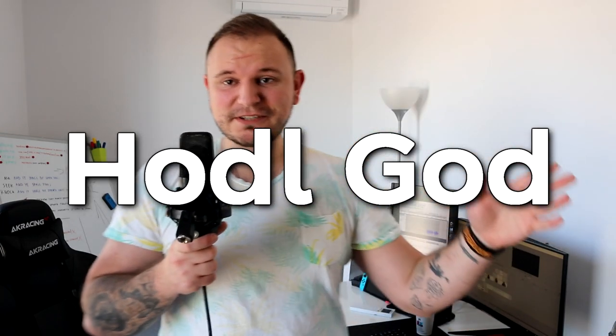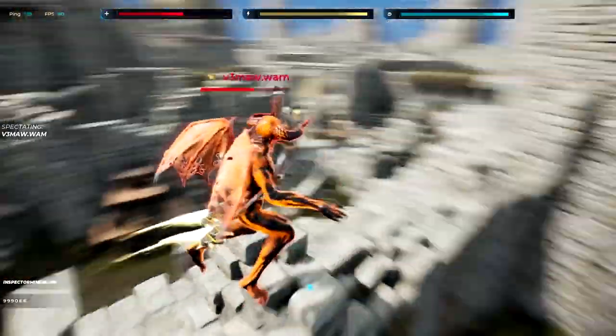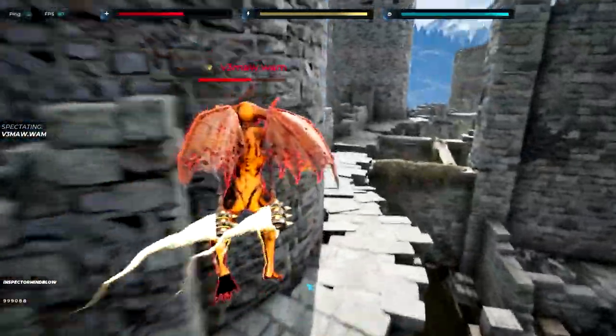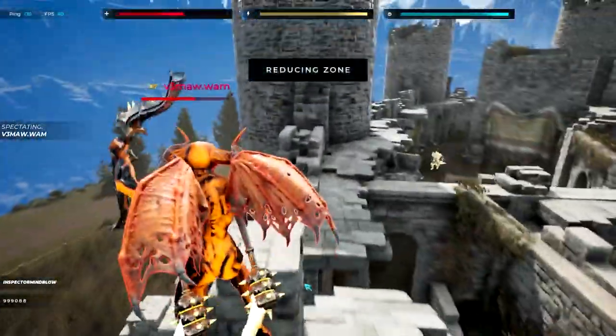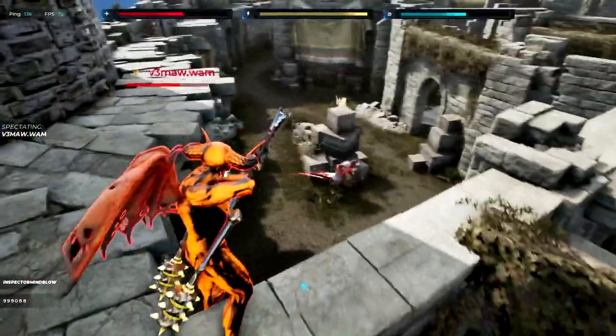The first game we're going to talk about is Huddlegod, right here on the screen for everybody who doesn't speak English very well. It's free-to-play, it's client-based, and it's a battle royale with absolutely amazing graphics. The goal is to go on a map with a bunch of different people and the last one to survive wins — not only the game, but he also wins coins.